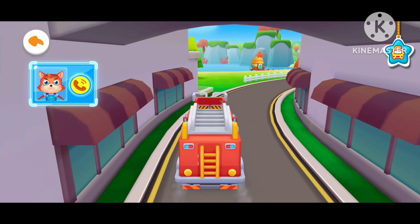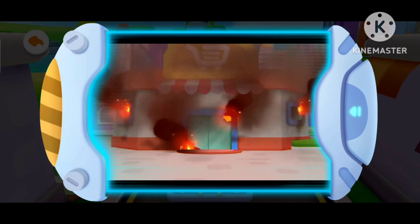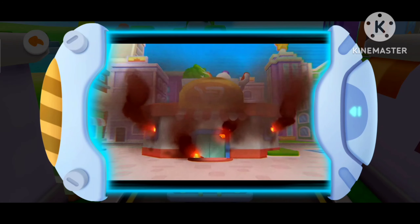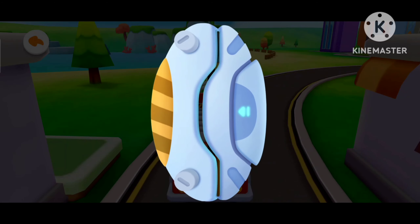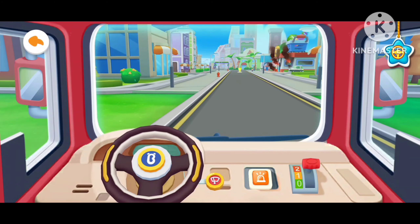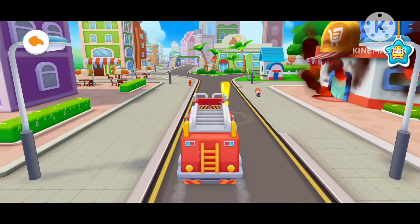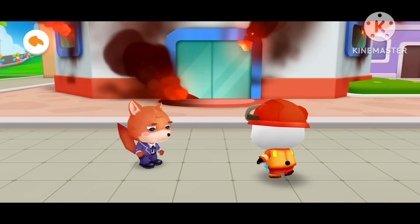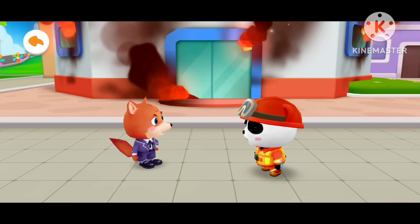There is an emergency call for help! Oh no, the supermarket is on fire and many people are trapped in the supermarket. Firefighter Kiki, please come to the rescue! It's urgent. Come on, Kiki. The fire extinguisher can put out the fire. Firefighter Kiki gets ready to go. Firefighter Kiki, this is the supermarket that is on fire. Firefighter Kiki, don't be afraid, Fuzzy. The fire rescue will start immediately.